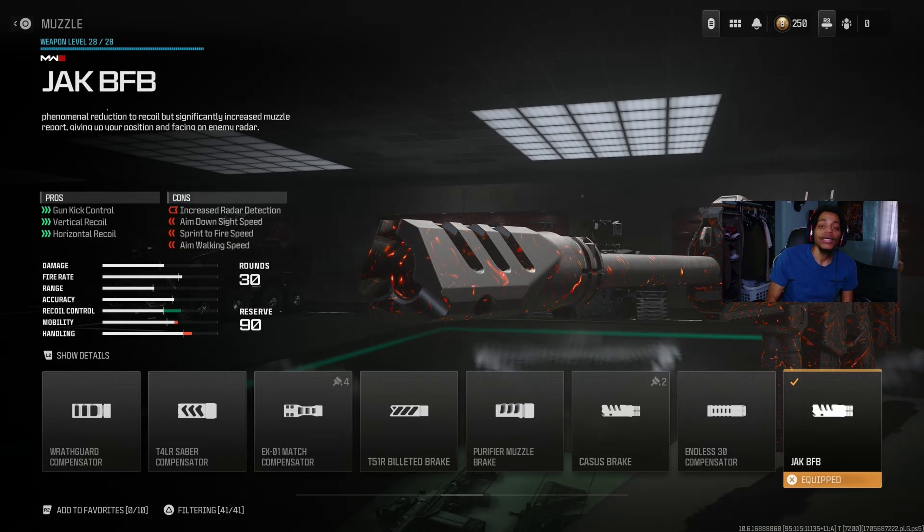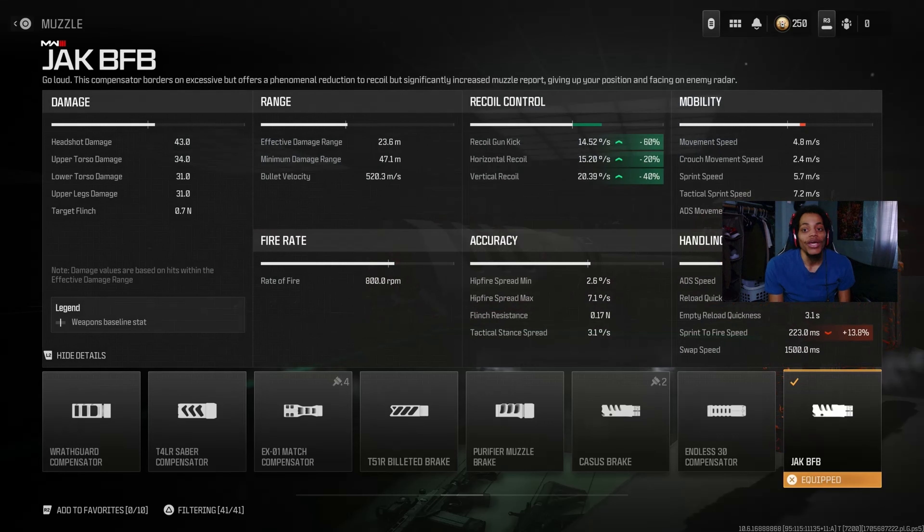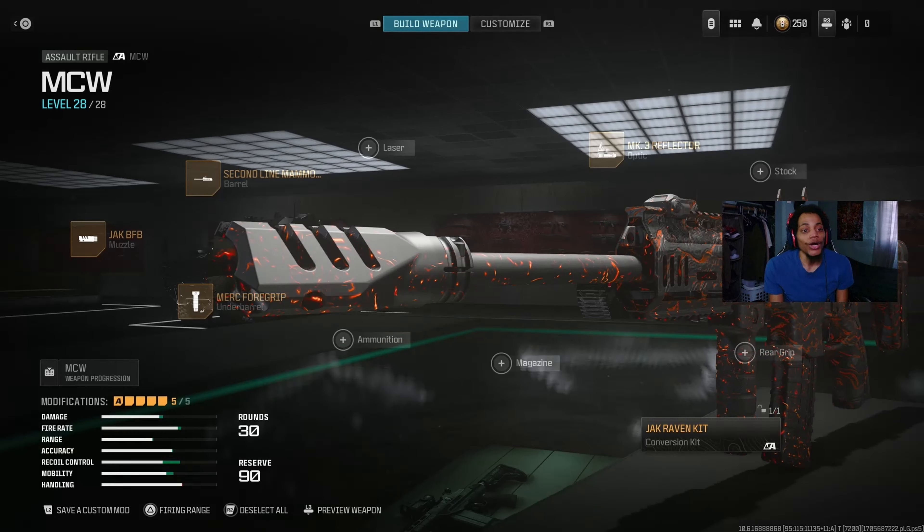Everybody is using this JAK BFB muzzle. On the pros, you get a lot of gun control, vertical recoil control, and horizontal recoil control, though it does hurt mobility and handling. The recoil control stats are just crazy — gun control at 60%, and it really helps with horizontal recoil so you'll have near-zero recoil with this muzzle. It can be used on ARs, LMGs, and battle rifles as well.